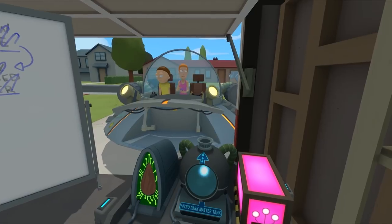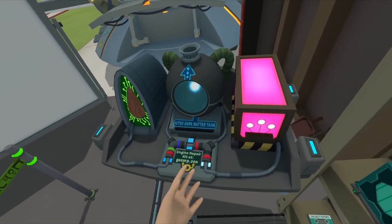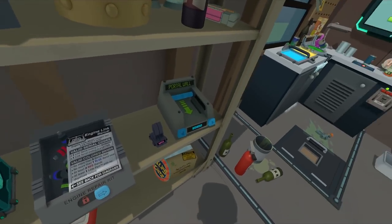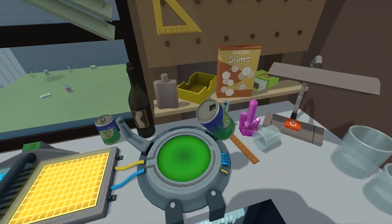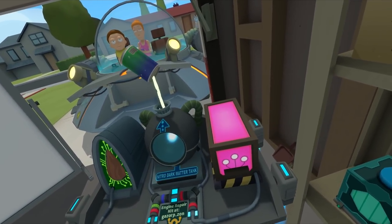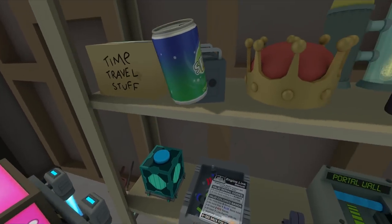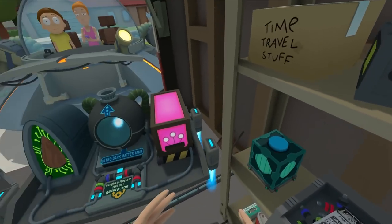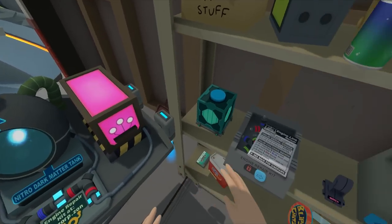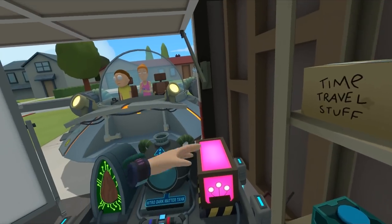So close and yet so far. That goes in the gut — fully charged microverse power cell connected. 'I hope that came from a conflict-free microverse.' Nitro dark matter tank — don't know where that is. We'll put some of this in. 'Please do not pour that liquid in me — that tank is for nitro only.' I thought it was going to be like Mr. Fusion from Back to the Future and anything goes in it, but apparently not.